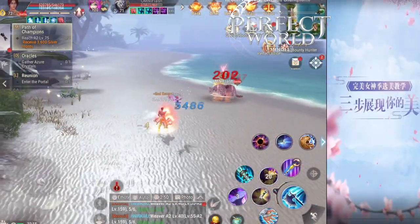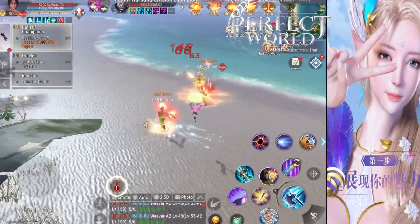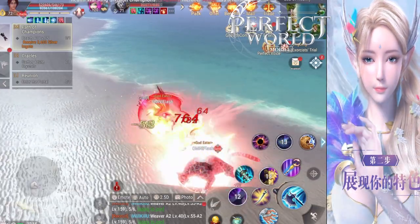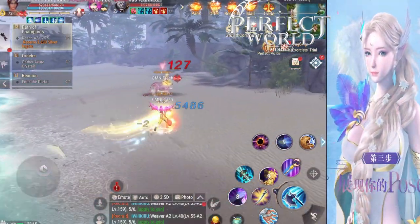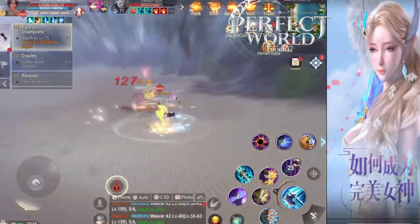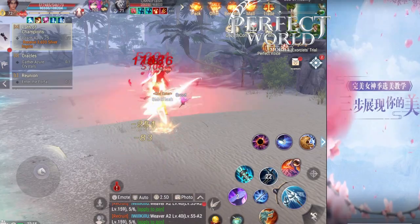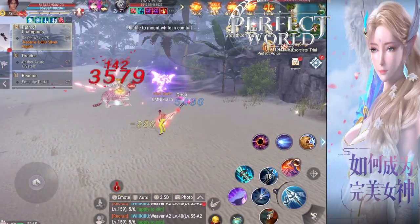Next, there is a skill called Flash Kick. Flash Kick does interrupt bosses, but the most important part is that if you like soccer, from now on everyone is a soccer ball and you can Flash Kick them. You actually teleport to them and kick them, knocking them back 6 meters. It is absolutely hilarious.